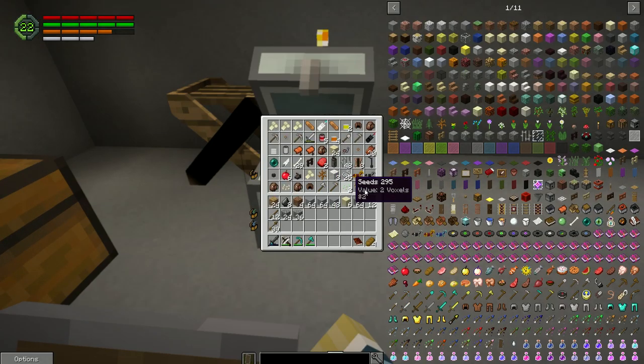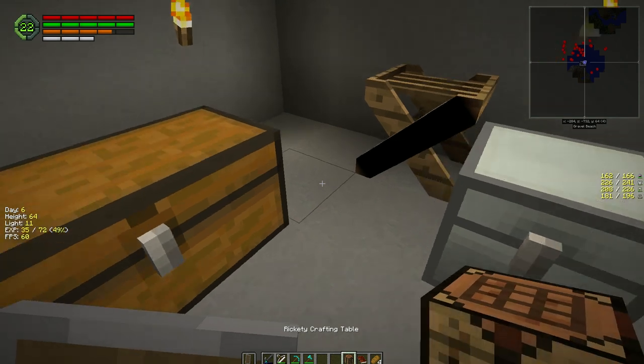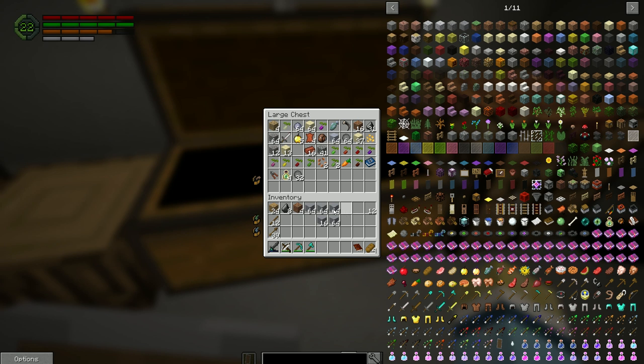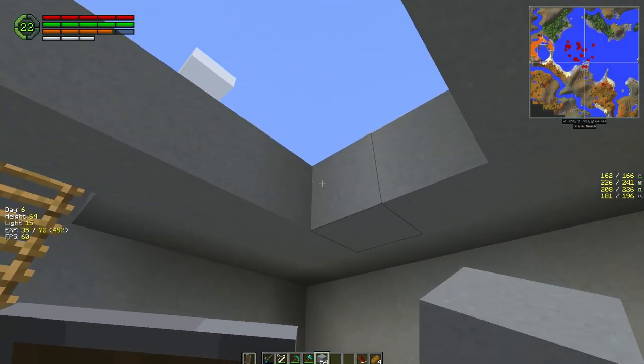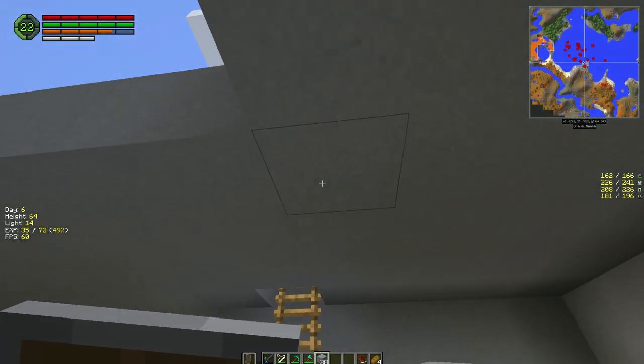Sometimes you lose resources when the chest breaks and other times you gain — it's kind of weird. Looks like we gained some. We'll have 16 more — yeah, so it broke but we ended up with more resources than what we put in. Sometimes it works the opposite way — I've actually had it where you put resources in and you just don't get the same amount back. I lost a couple stacks one time, not exactly sure how that happened.